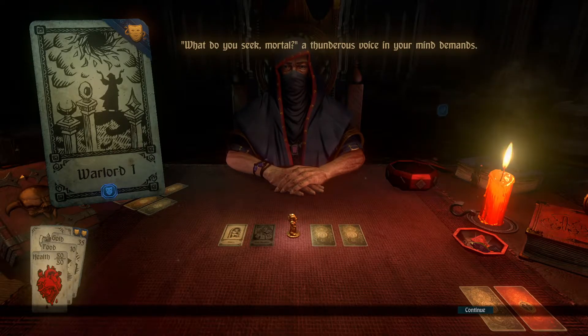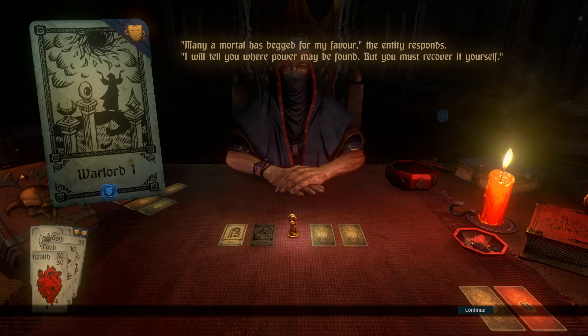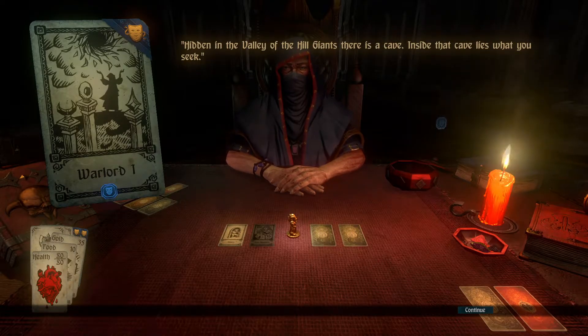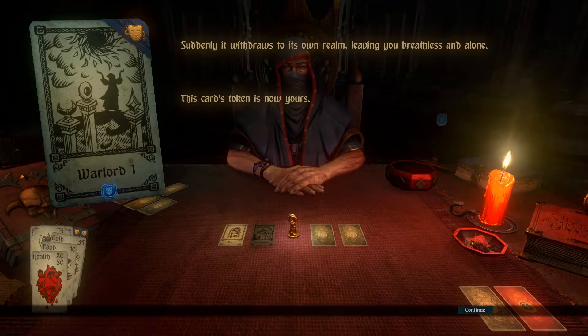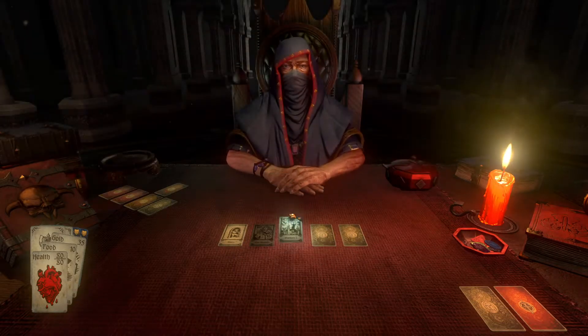Whether you seek, mortal, a thunderous voice in your mind demands. Power. You respond with what determination you can muster in the face of such a being. Power to crush my enemies. Many a mortal has begged for my favour, the entity responds. I will tell you where power may be found, but you must recover it yourself. Hidden in the valley of the hill giants there is a cave. Inside that cave lies what you seek. Suddenly it withdraws to its own realm, leaving you breathless and alone. This card's token is now yours. Well done. I just read through it, that's all.